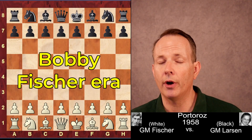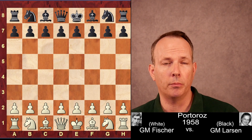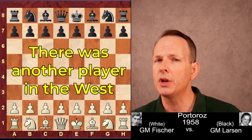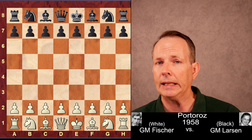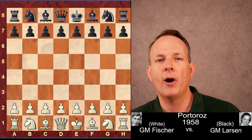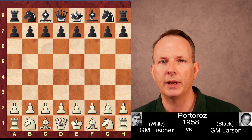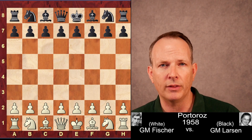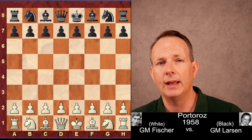During the Bobby Fischer era, the Soviets dominated chess. The real enemy they had was Bobby Fischer. But there was another player in the West who was really great, an elite player, almost Fischer's level, by the name of Bent Larsen — one of the most creative and innovative players the game has ever seen. He always found new ways to play the game, original ideas. He would probably be very comfortable in the modern era.